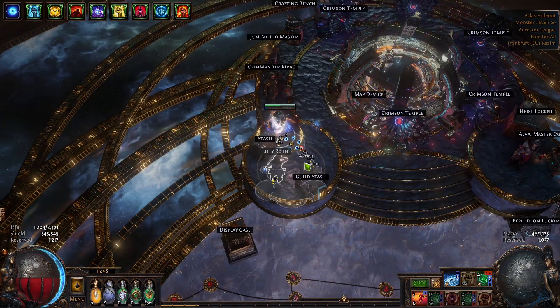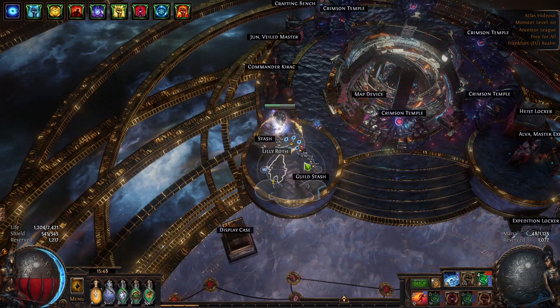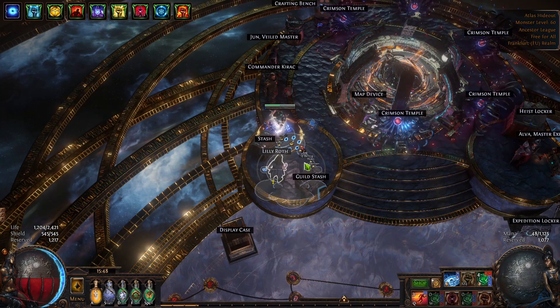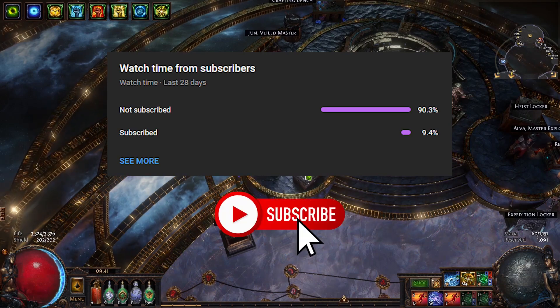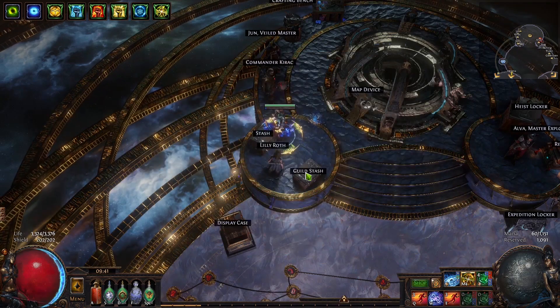Hello everyone, my name is Zee and this is a quick day 10 recap video of my Coldblade Vortex character from the Path of Exiles Ancestor League. YouTube tells me only 90% of you guys are subscribed — can you please hit that sub button if you enjoy my content? Need to reach 1k subs to get the channel monetized. Thank you.